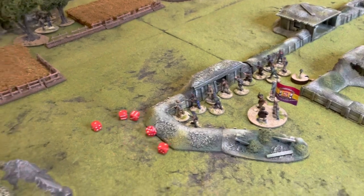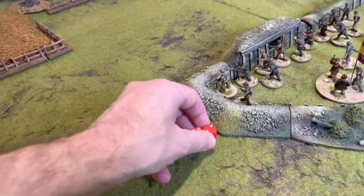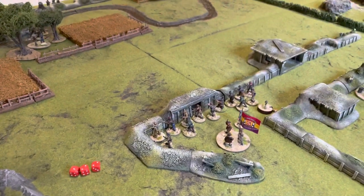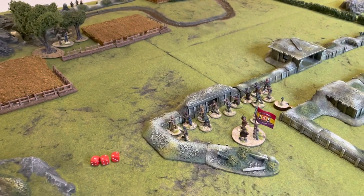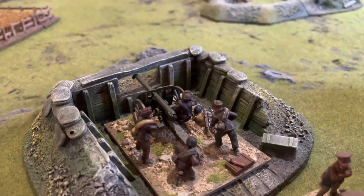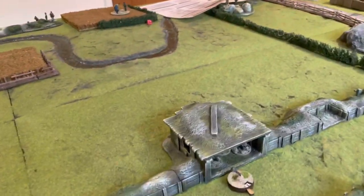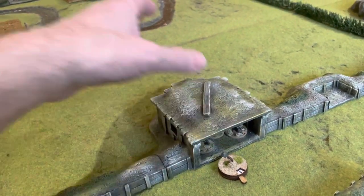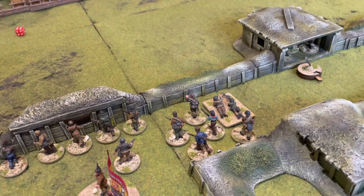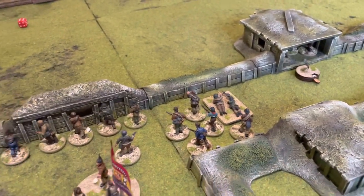The Republicans roll a five for another Chain of Command dice. With two twos and a one, we get two section activations and a team activation. With the one, the Republicans deploy their 75mm gun into the emplacement on the hill. With a two, they activate one of the squads already on the table and roll a seven, moving them forward into the bunker. With the final two, they bring another squad of six with a light machine gun onto the table, intending to move it across into the light machine gun position.